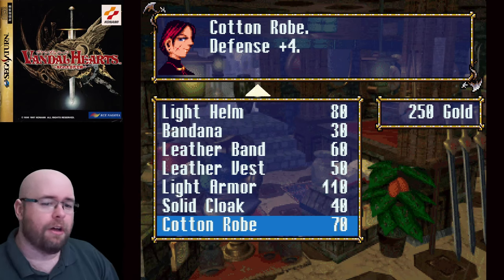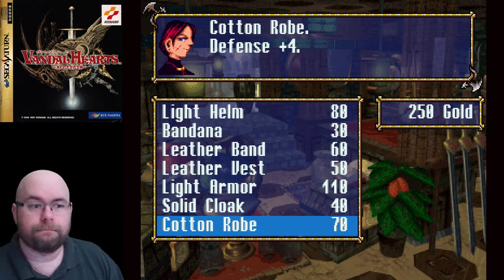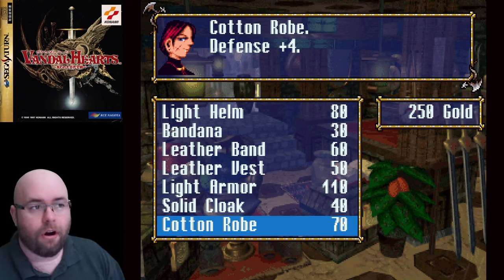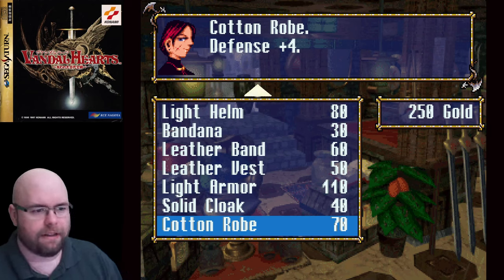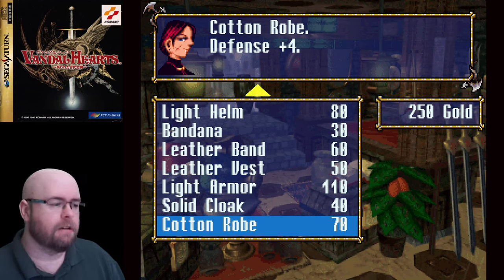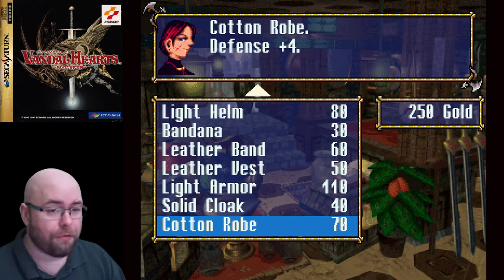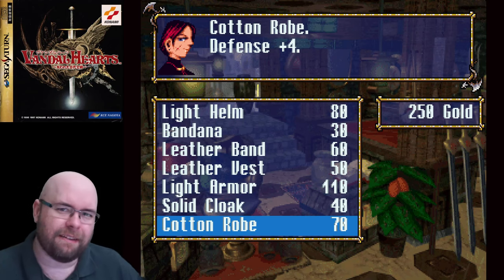One thing about Vandal Hearts: as long as you don't take heavy casualties every battle, you'll have enough money to fully equip your entire party throughout the entire game. You never have to sell anything if you don't want to, beyond your old equipment. There are some items in the game that are just there for money so there's usually extra money lying around. The problem comes up if you start doing battles poorly — if everyone except Ash ends up dead, you might want to reset rather than saving the game.